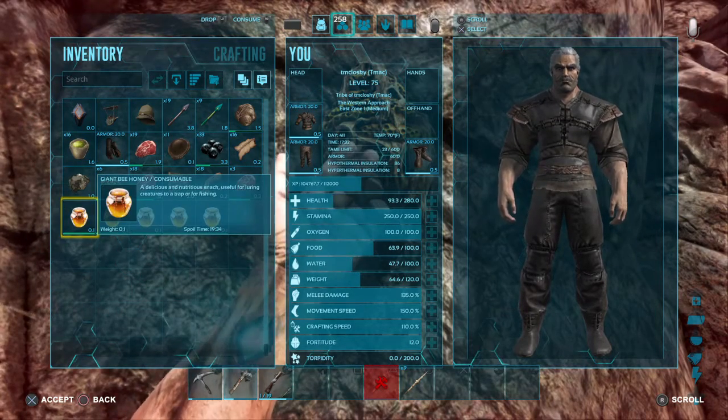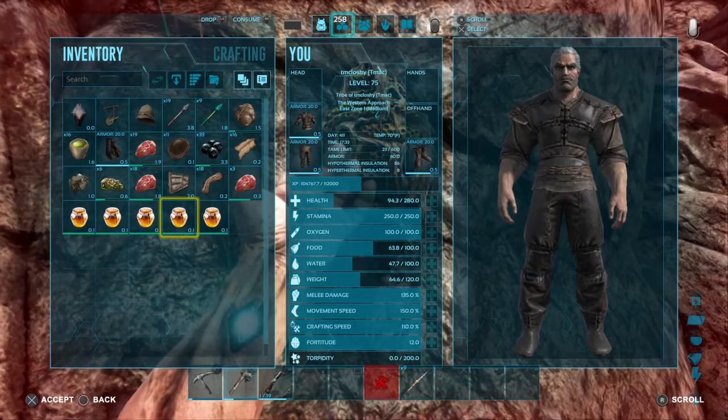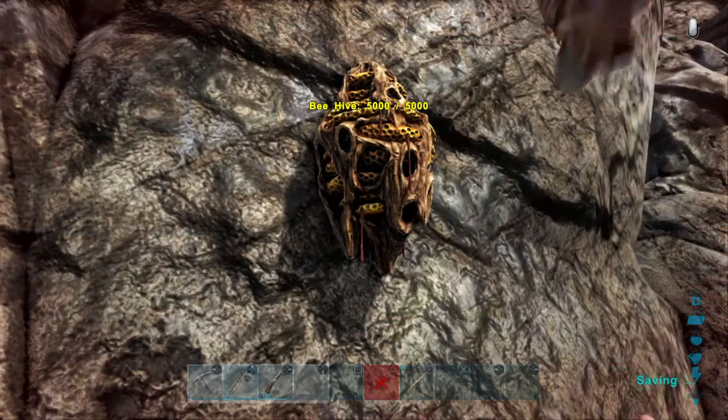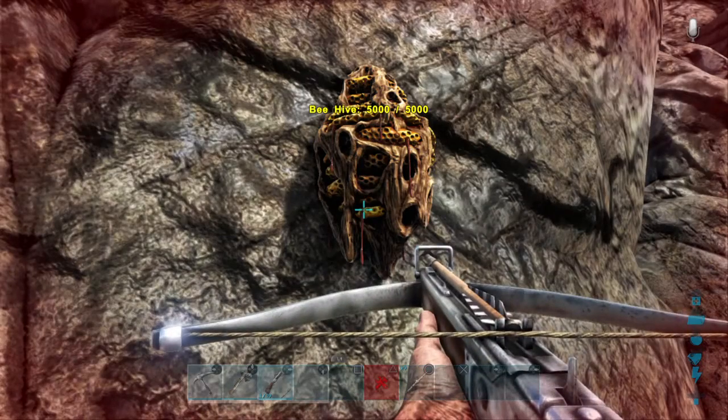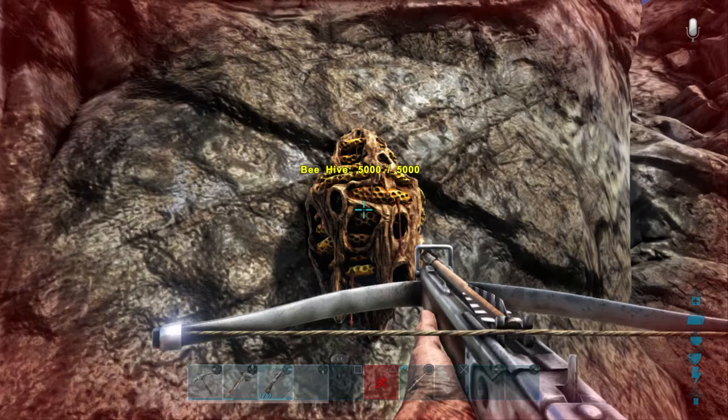Here's how much honey I got. As you can see, it's not stackable either and it lasts 20 minutes. So you get two options here: you can destroy the hive, or you can keep coming back and gathering honey from the hive.